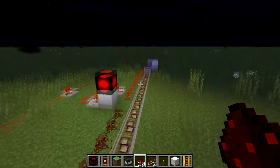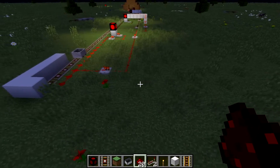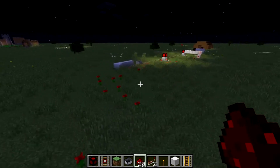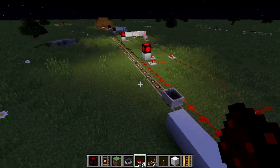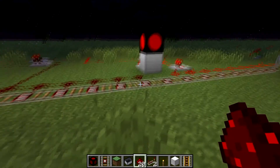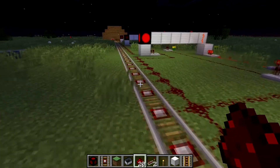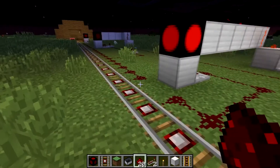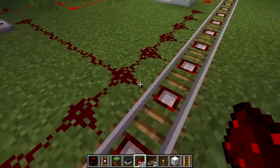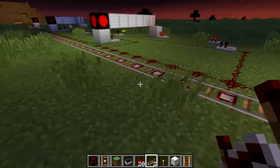Basically, the more block sections you have on the railway the further out the wire needs to be. So if you have like 15 block sections, the wires are going to be far out. I don't know if there is a better way to avoid this problem — maybe there is — this is the method I learned. What I'd recommend is that instead of having 15 blocks between block sections like I have here, it's much better to have like 100 or 200 blocks between each block section. You'll need repeaters for the wires if you're going to do that, so you can still get current through.